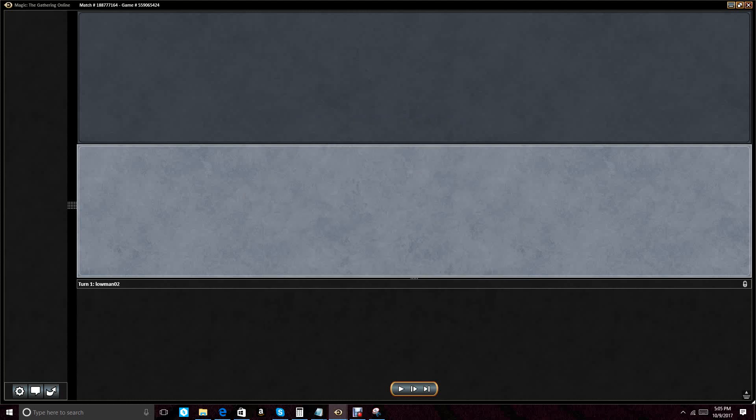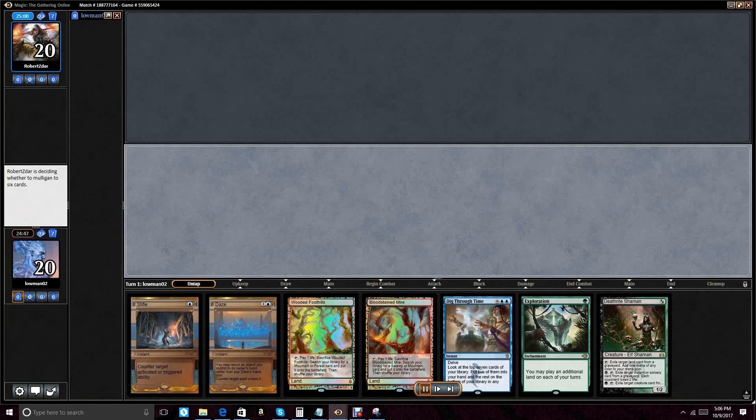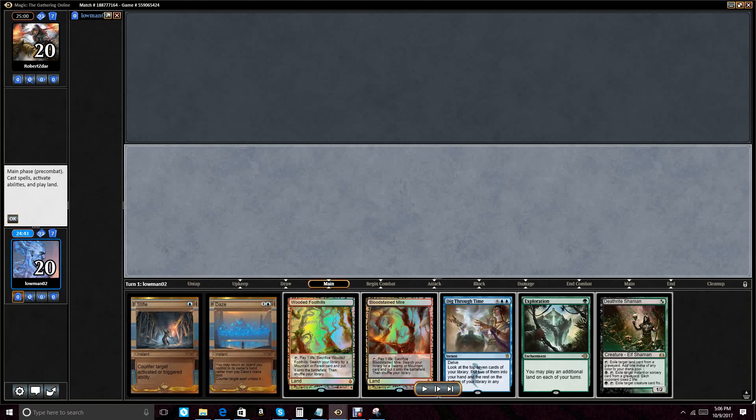Hey guys, Loamman02 here, currently getting ready to do a series of replays on some of the playtesting I've done with the new unbanned list. Some of the big winners for this format really are going to be your control-style decks. The deck we're playing here is actually a Bug or Sultai Loam control deck, featuring interesting inclusions like Exploration and Dig Through Time — a newly unbanned card.